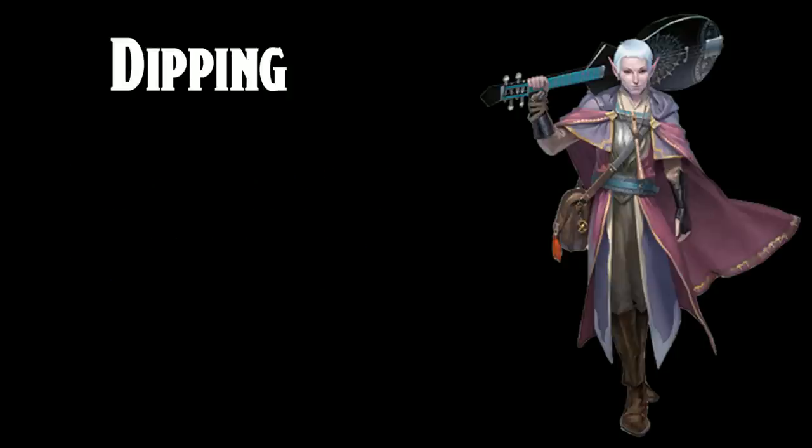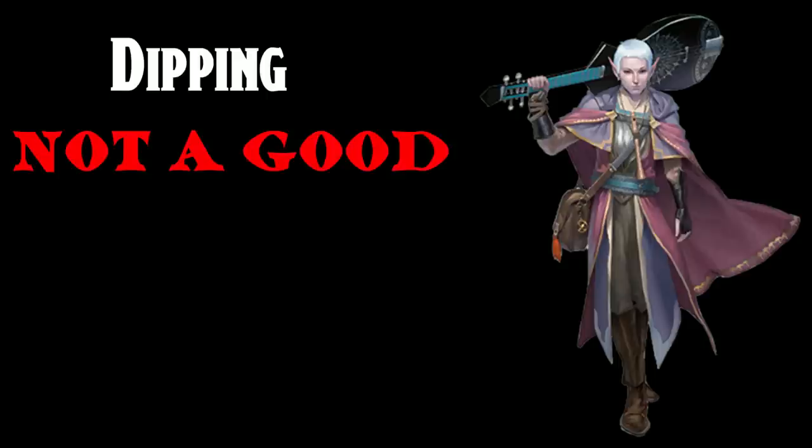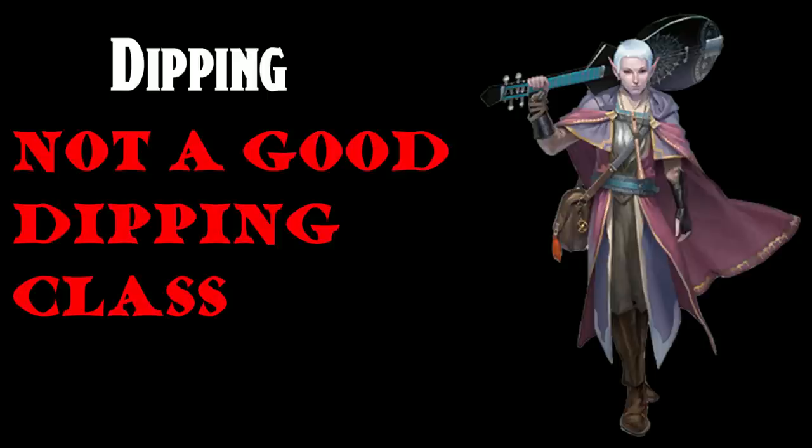For dipping the Bard — Bards don't offer much. Not getting Font of Inspiration really limits the best Bard options before fifth level, and once you have five levels in Bard, it's probably not really a dip anymore. There are some minor things like the extra skill proficiency or Jack of All Trades, but if you want two levels in Bard, you probably don't want to jump elsewhere.